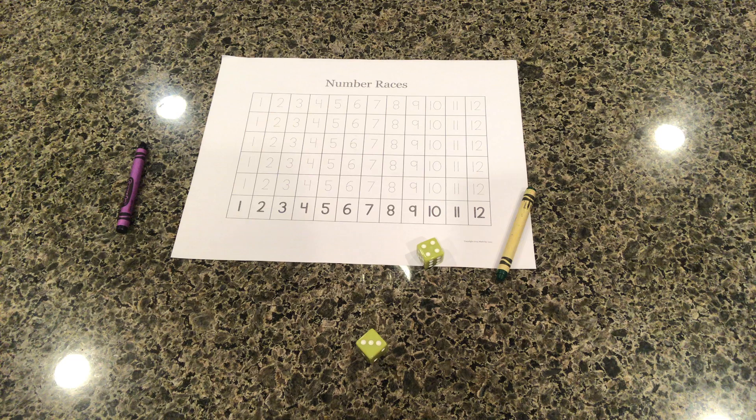The goal of the game is to try to get your number up to the top. When we play this game, if I roll a number that my partner has, I still have to trace over that, so it's helping my partner get closer to the top. But the first person to get their number to the top wins.